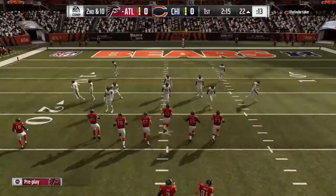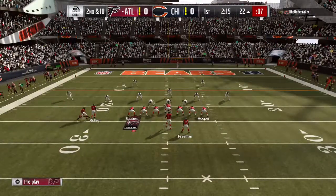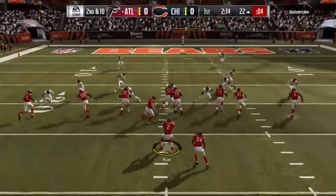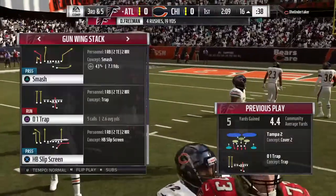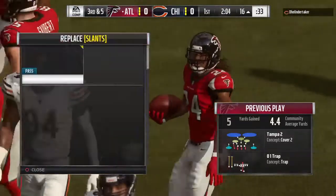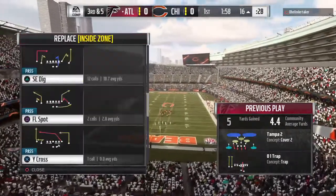So after the incompletion, second and ten from the 22. They'll run it now, out of the gun, and he's going to fight his way forward here for a modest gain. Give him five on the carry there, and it'll set up third down. Those kind of runs, they're going to open up a world of opportunities for this offense going forward.